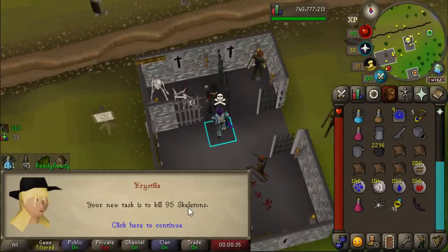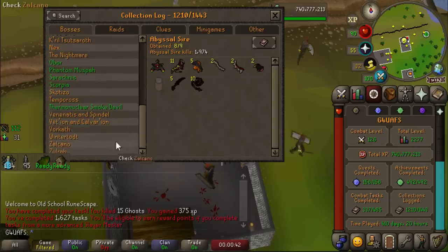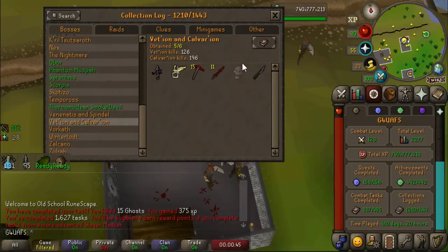I'm really debating in my head whether I should actually do this at Calvarion because the Slayer task doesn't even matter since he uses a Salve Ammy anyway. But I think I will, just for posterity, just in case we get a drop. What is it we need from Calvarion? All we need is his head. Let's go get head.